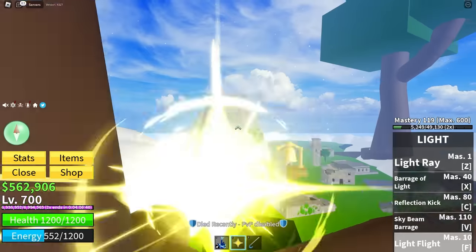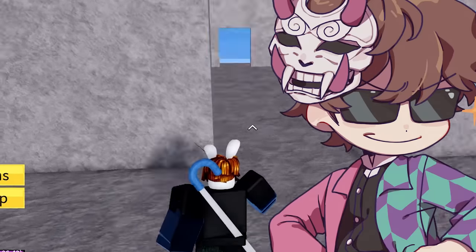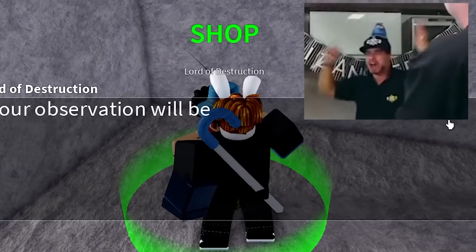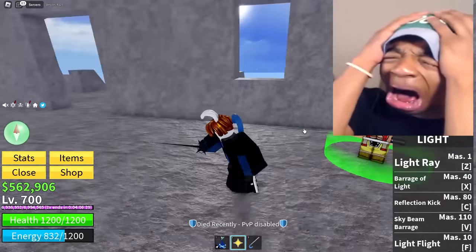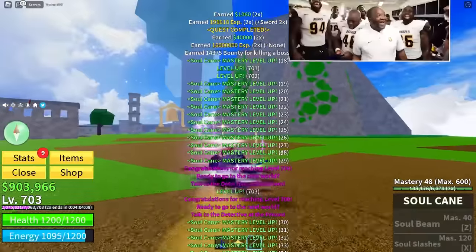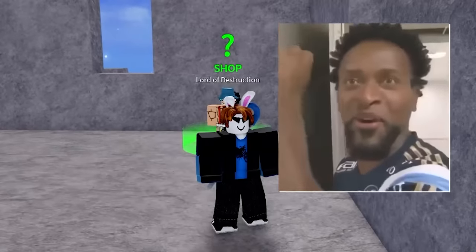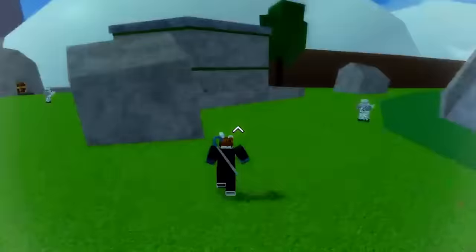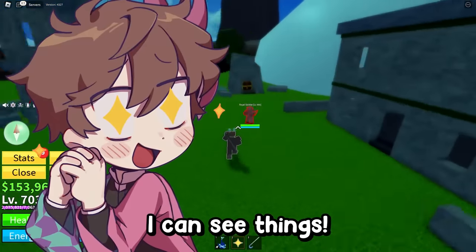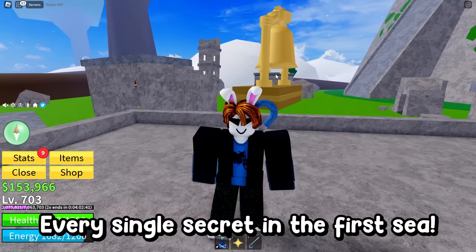I'm back at Usopp. We're going to see if doing that entire Shanks quest has made us a strong enough pirate in the first sea. Yes — I can learn observation Haki, cost 750k. I can't learn it though — I'm poor. I need to go grind some bosses. Die, Enel! Yes — I've got enough money now. Give me my Haki! I have learned observation Haki. We've got to test this. I can now observe — I can see things at really close range. So that means we have discovered every single secret in the first sea.